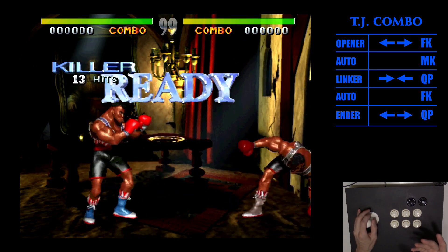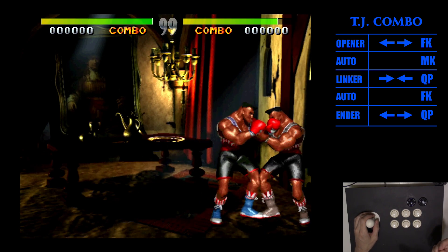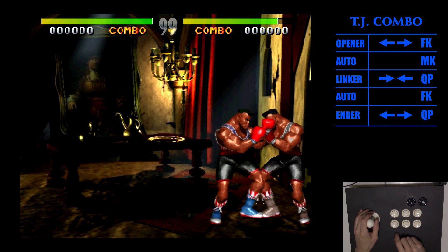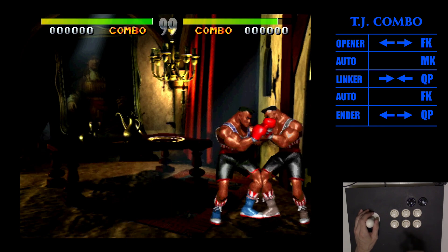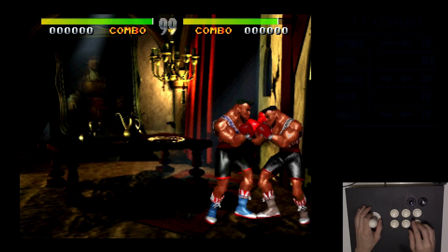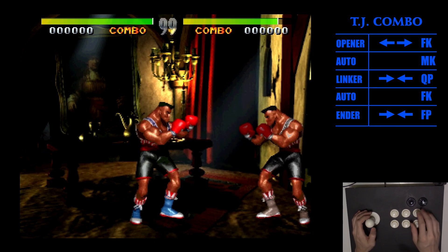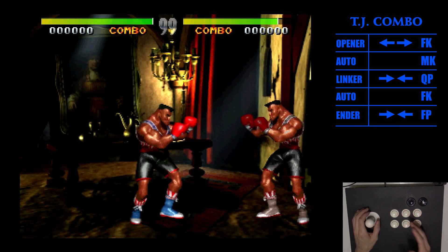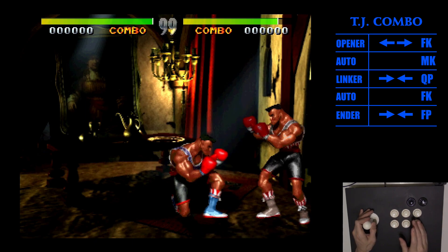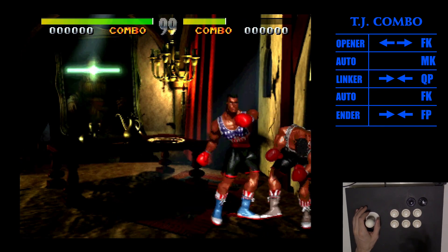You can juggle them afterwards by charging back and pressing forward and fierce punch. But that's an example of a killer combo — that was 13 hits. If you wanted to do your ultra, instead of doing that last ender I showed — back forward quick punch — just go ahead and do his ultra, which is charge forward, press back fierce punch. It's not going to show the ultra because he's not on danger, but you would do charge back, forward fierce kick, medium kick, do the linker.